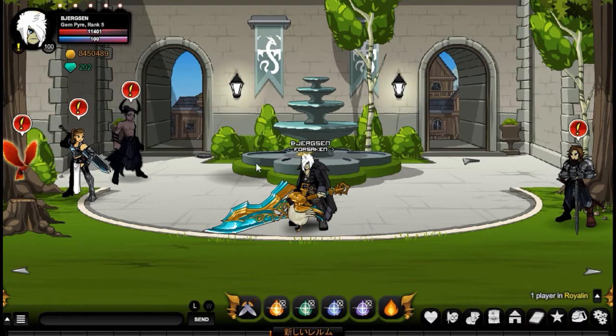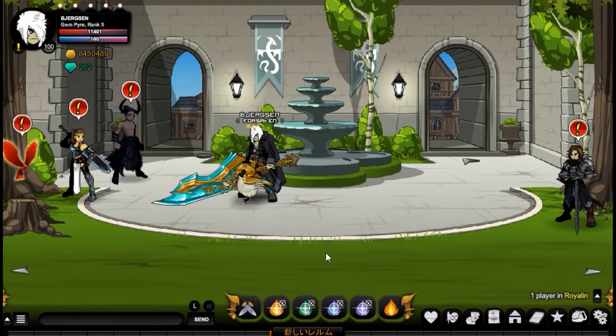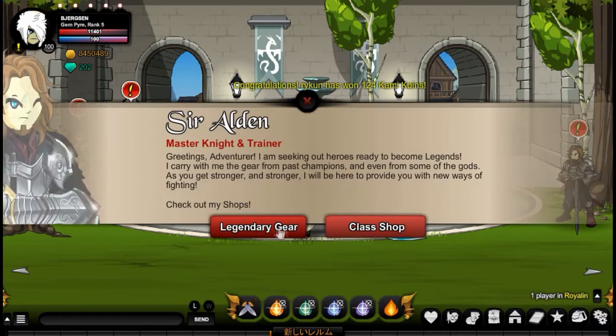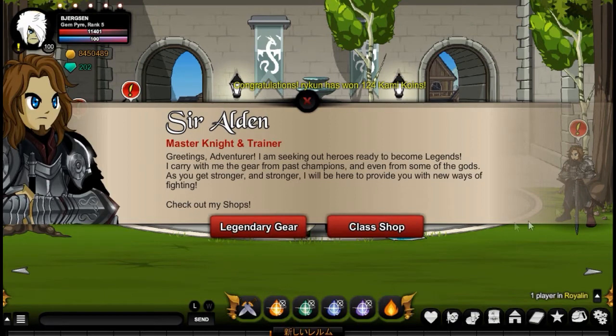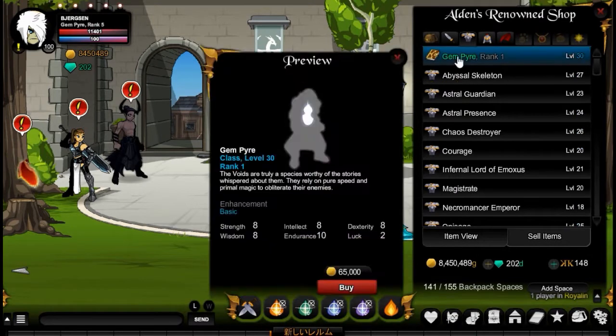Hey guys, Beijing here and welcome to another video. Today I'm gonna be showing you guys how to get the Gem Pyre class and I'm going to be doing a full guide showing you how to use the class properly. The way to obtain this class is really easy — all you have to do is go to Roilin and click on Sir Alden, then click on his legendary shop.